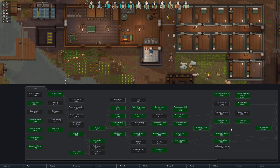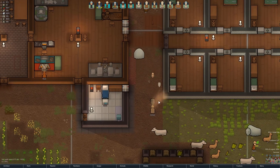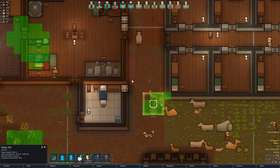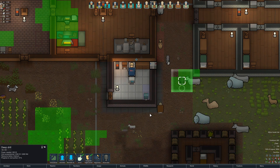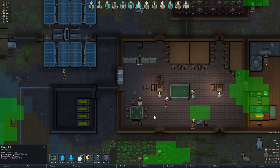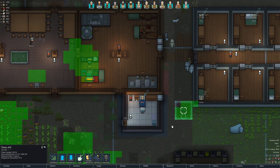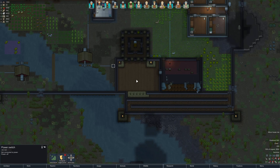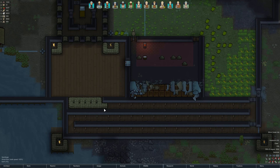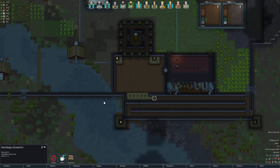We need to pick research. Let's go for vacuum cryosleep casket since it's the cheapest one, to get things done as quickly as possible. We haven't made much uranium at all - very little has been used. I'm going to build one more turret here so they can't try to reach around the corner.